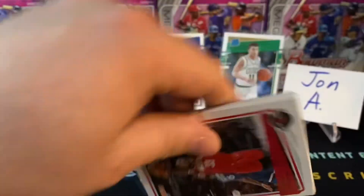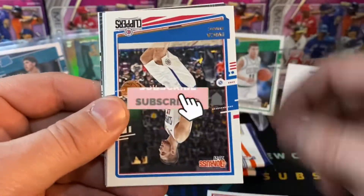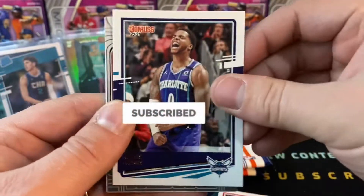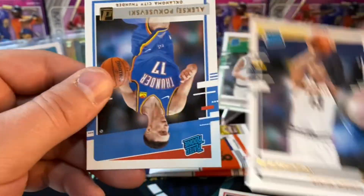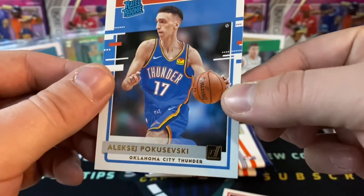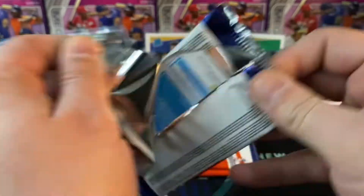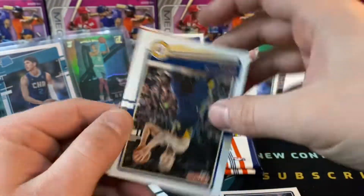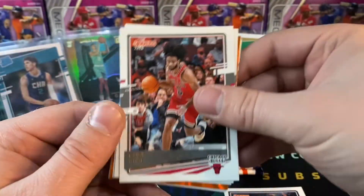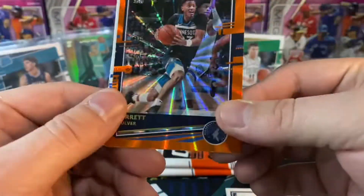Thank you so much for watching — make sure you're subscribed to Schultzy's Card Pulls if you enjoy rips like this. I do basketball, baseball, and football. Franchise Features, Live and In-Person of Siakam, RJ Hampton, and a rated rookie of Aleksej Pokusevski — kind of butchered it, but whatever. Excited to see if it's some crazy auto relic in that last pack, but honestly we've already done so well.